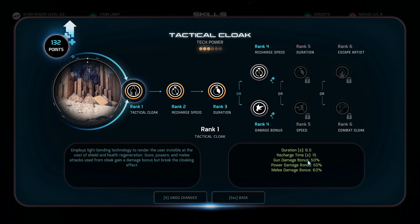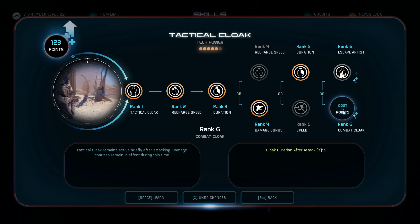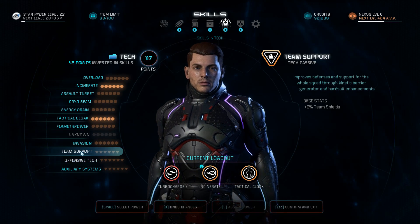Now moving to Tactical Cloak, take the first three ranks as always, then the Damage Bonus so we get even more gun damage buffs — which this build revolves around — then Duration so those buffs last even longer, and lastly Combat Cloak so the buffs persist through the extra cloak duration, meaning we can keep firing while stealthed.